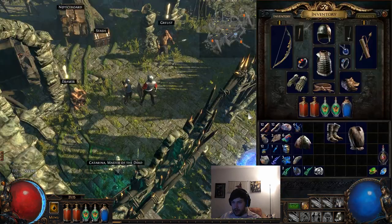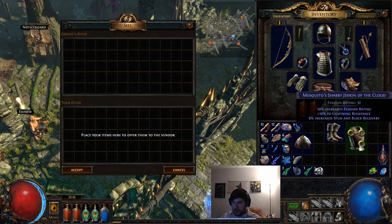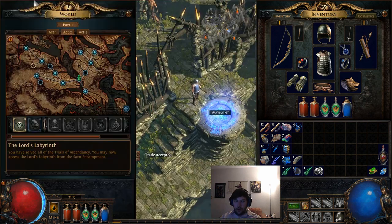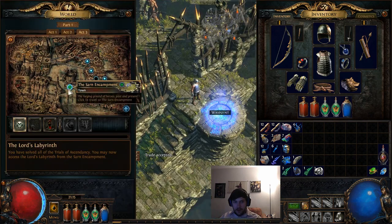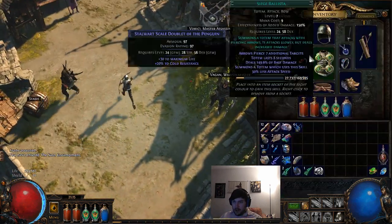We're going to rebind Barrage to our click. We'll sell some of these items since they're not useful - items with one red, one blue, and one green socket will give you a Chromatic Orb back, which is how we're able to accumulate those.